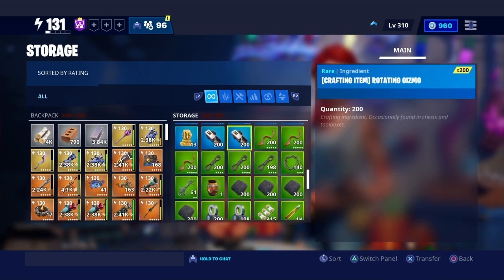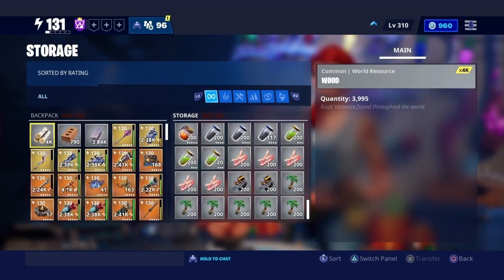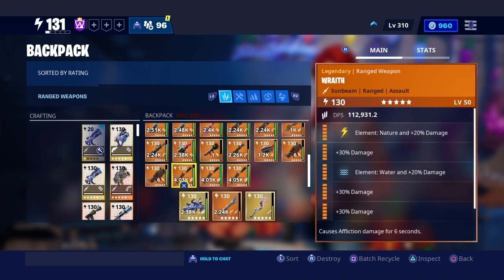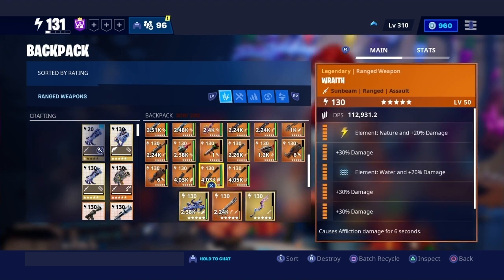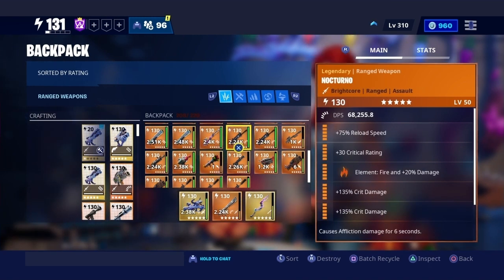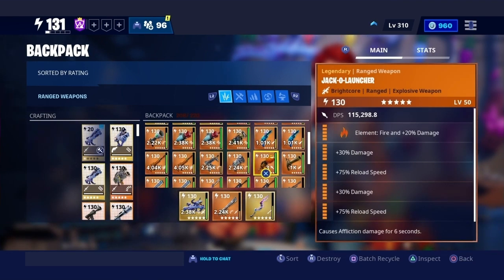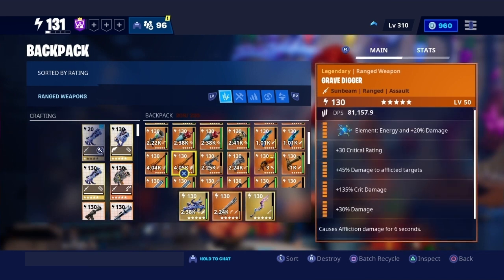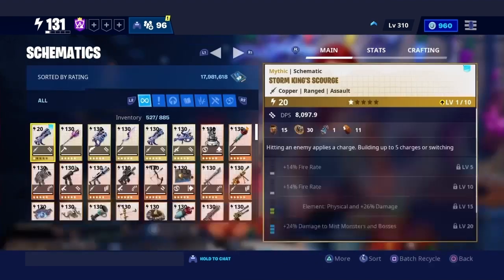I have the basics in storage. In my backpack I have some schematics I don't even use — a double-modded Wraith, some Nocturnos I don't use, a Jacko, and an Energy Grave Digger. I'm not even sure where some of these came from.